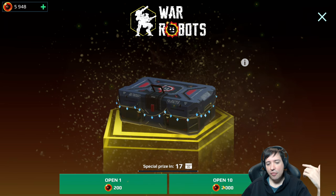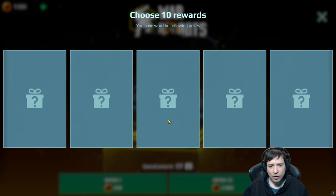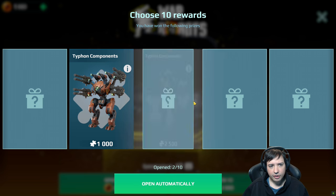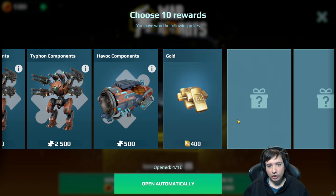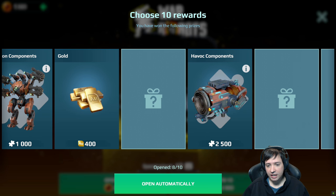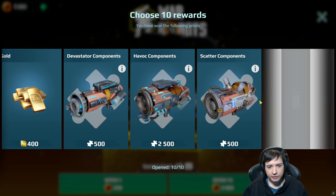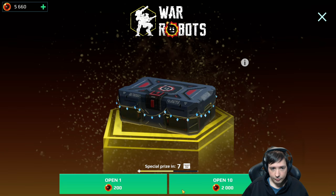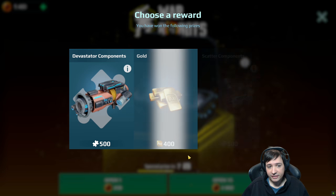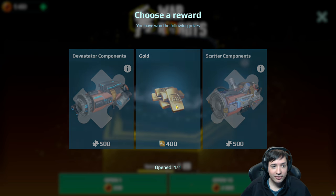Opening 10 at once and then 7 individually as we have learned is the better way. Where's the Havox stuff? I never find Havox. A Typhon — no more Typhon. Finally Havox! Gold. Scatter. Gold. Typhon — I think we got three Typhons by this point. That's almost one-fourth of a Havox right there. Seven more. Doing these individually is the better way because if I did all 10, there's no Havox at all. I just want to take the gold and I somehow get the gold.